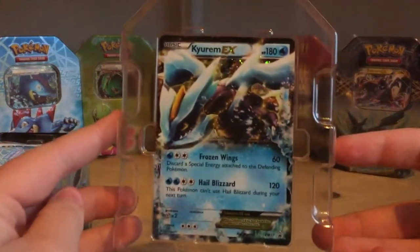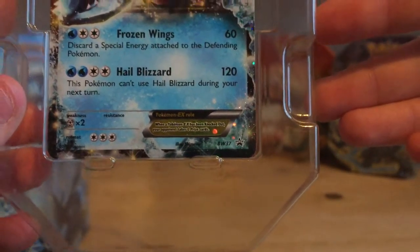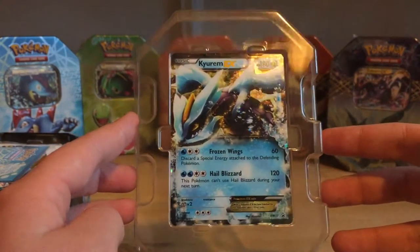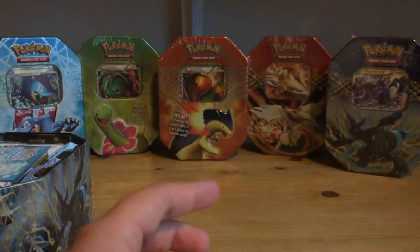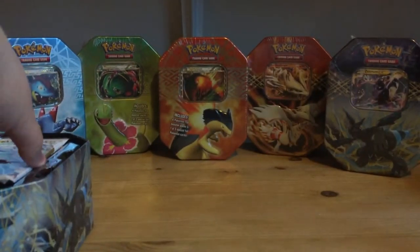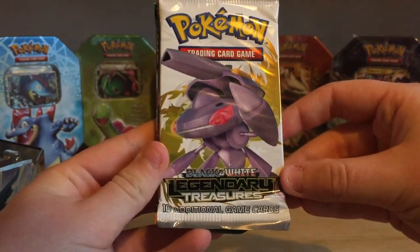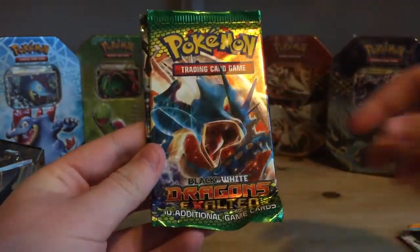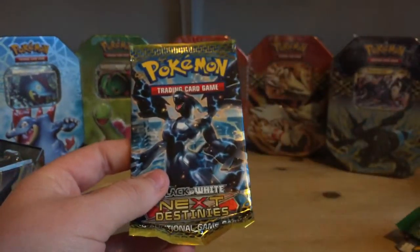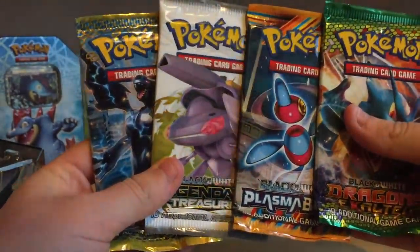So here is the Kyurem promo card. As you can see it's promo Black and White 37. I won't take this out of the plastic because I don't want to damage the card in any way — it's a very nice card there. Here is the promo card and the four packs are: Legendary Treasures, Plasma Blast, Dragons Exalted, and Next Destinies. Four packs I've never opened before, so I was quite excited.